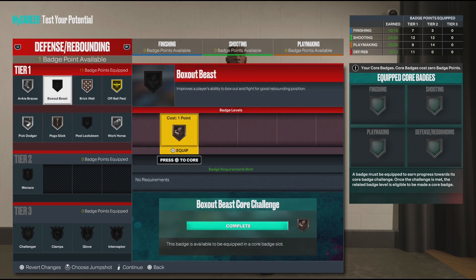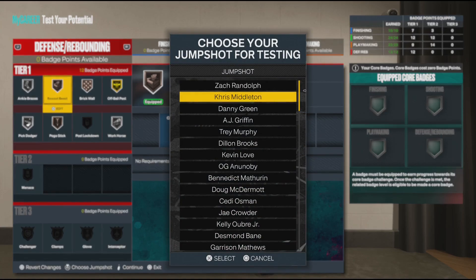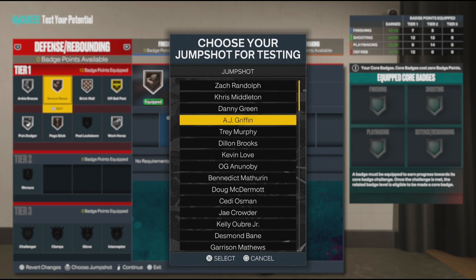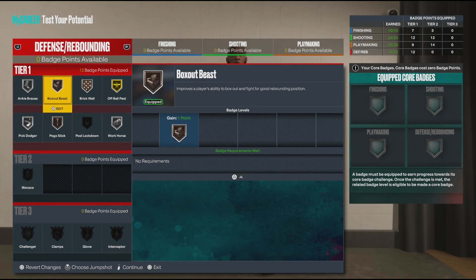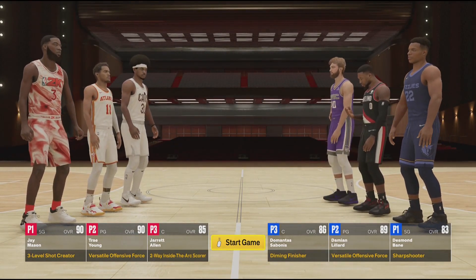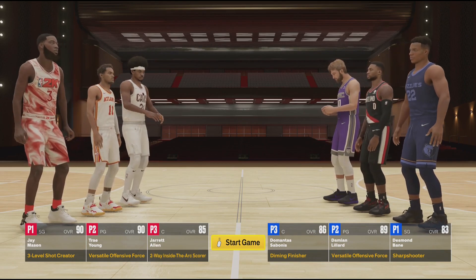Let's choose a jump shot — options are not amazing, I'm not gonna send y'all on that right now. For all intents and purposes, let's use Chris Middleton. Let's get this 3v3 going — Jay Mason, Trey Young, Jared Allen going up against Dame Dolla and Desmond Bane.